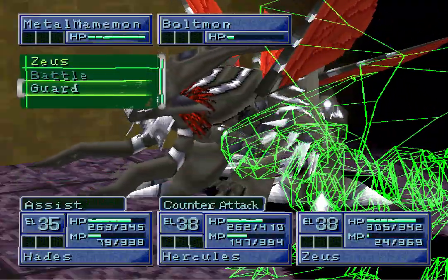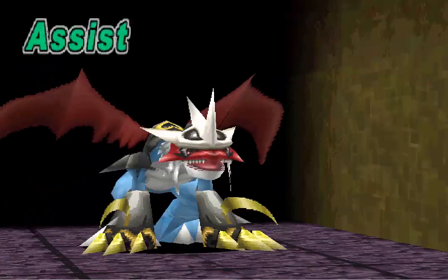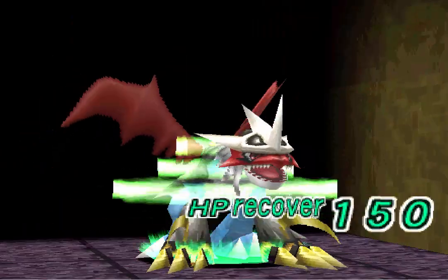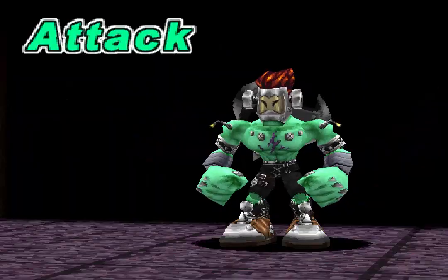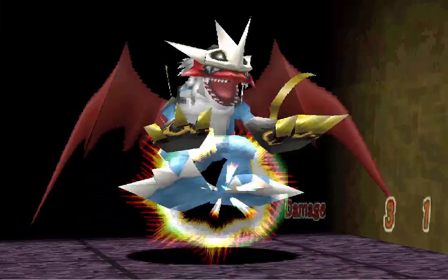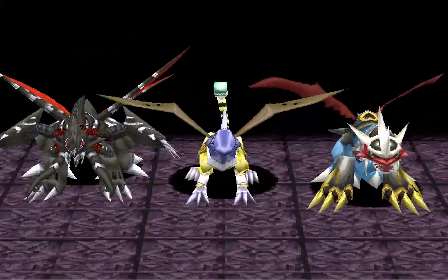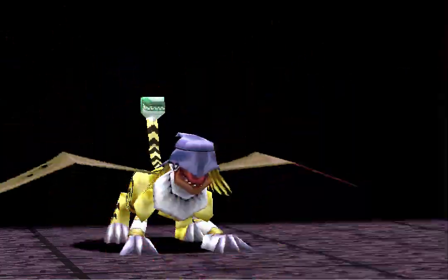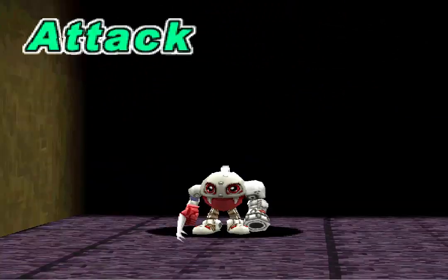We won't be able to do anything, so let's go Guard. Because what we'll do is we'll let Boltmon attack us so then we can do the Necro Magic next turn for both Impeljamon and Grand Quagamon. So yeah we'll cop a hit here but we've basically just replenished all our health. Get the counter attack now - I don't think you can counter a counter. Metal Mammimon should just attack you. Yes.